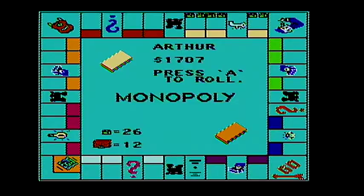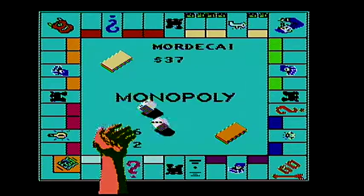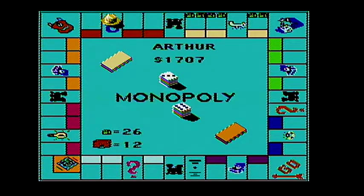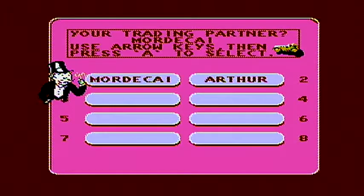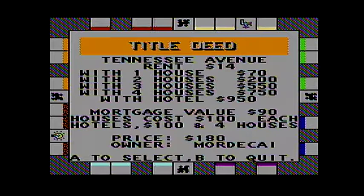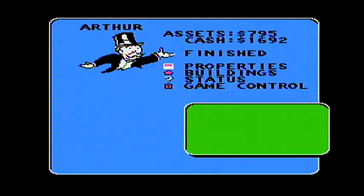Six. Seven. I got a four, I got a nine. There we go. Nine. Pay poor tax of $15. I got a nine. All right Arthur, make your trade. The answer of course is no deal.